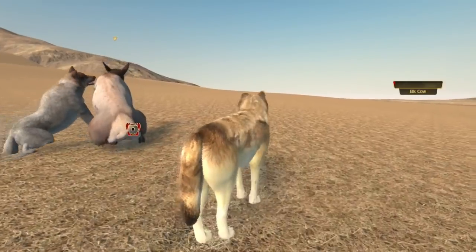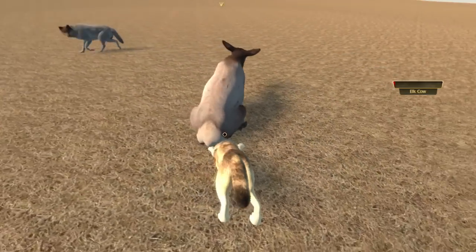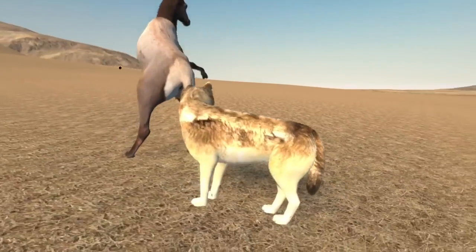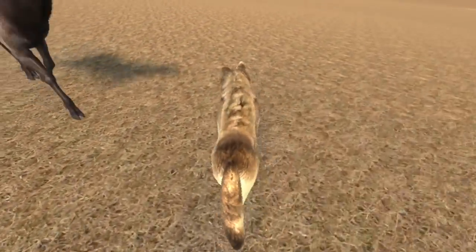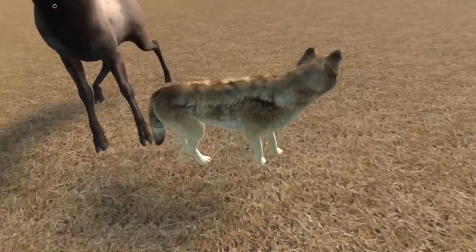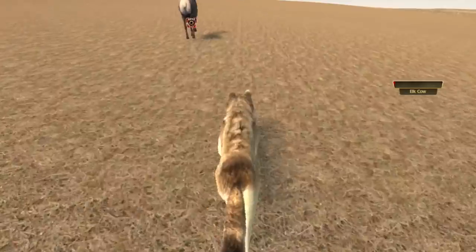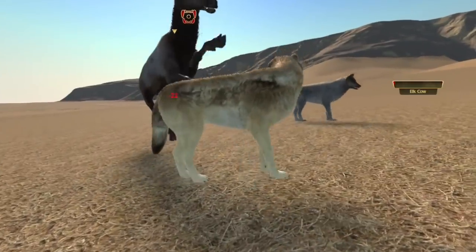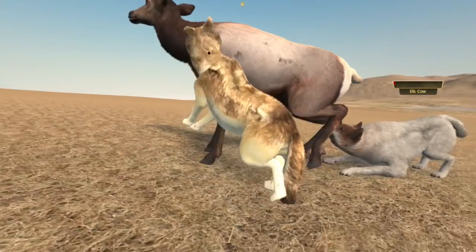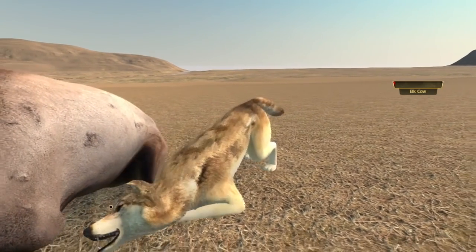We also have some bite point issues on the rear legs — once the elk collapses, biting those looks weird. I have set my wolf so it cannot die, because dying is no fun when you're trying to test stuff like this. This elk has really gone on a little rampage — understandably, since we're trying to kill it. We also have some bite points on the side that I can target.